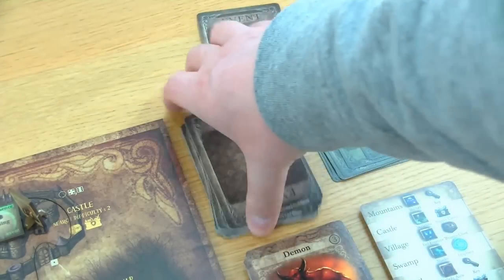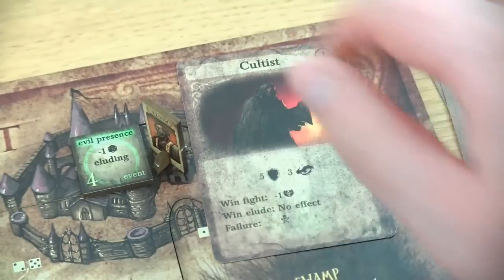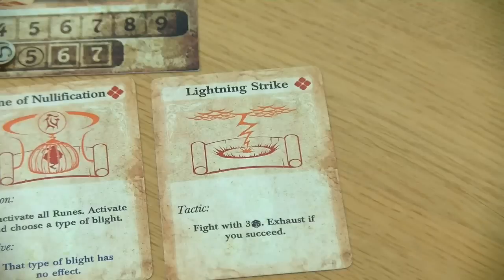So I will send this event card to the bottom of the deck and now I draw the real event card for this turn — this is a cultist with a strength of five and an awareness of three. When I win this fight the darkness track would be reduced by one, which is pretty awesome. In case of failure we would have to spend a grace in order not to suffer a wound, and I'm really tempted to use my lightning strike.